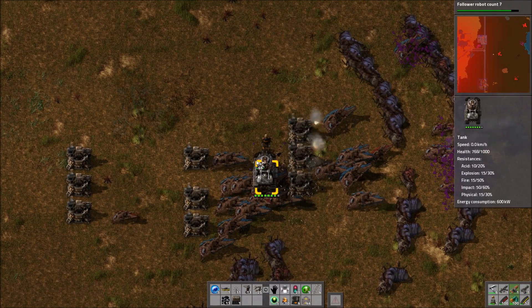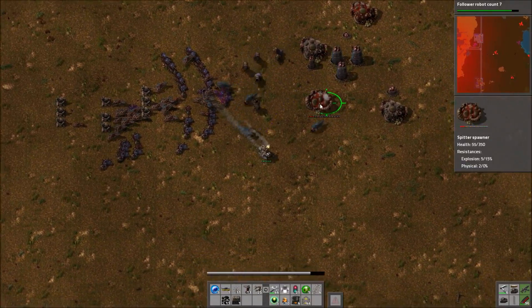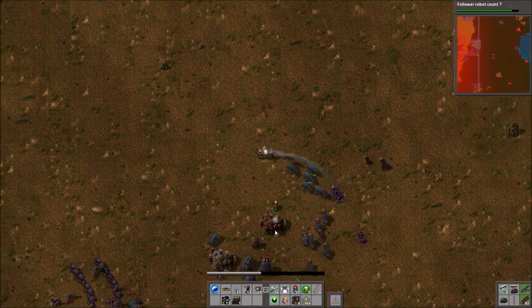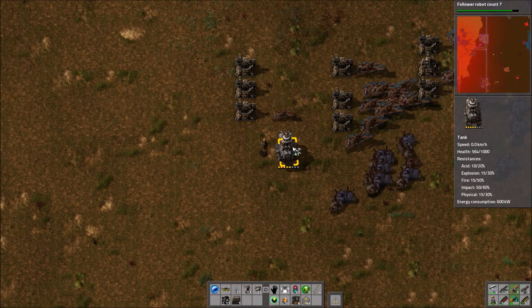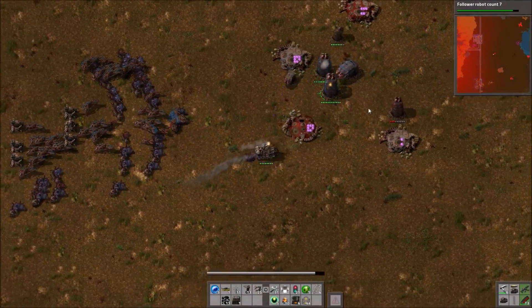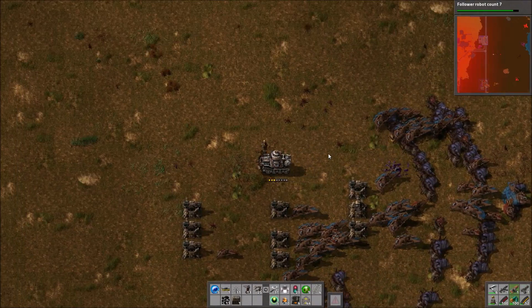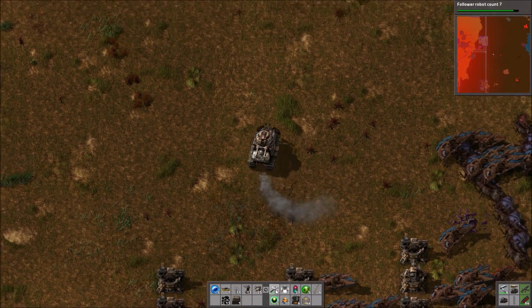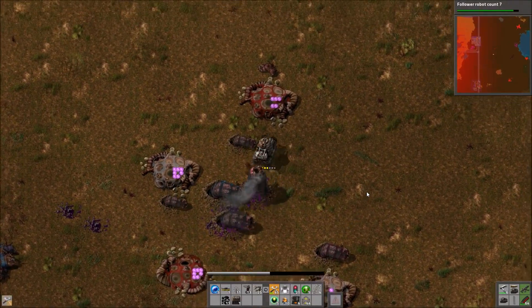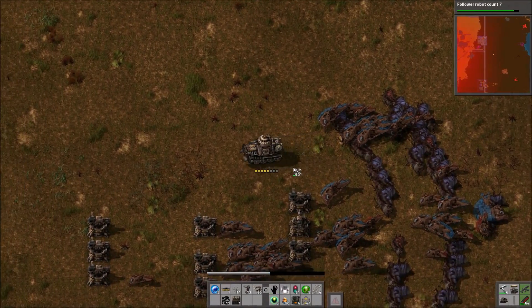While we're doing that, I'll talk about 0.13 — it's not out yet but it's definitely going to be very soon now. There's been some more news since the last episode. They've revealed the new art for the train, shown off in the Friday Facts before last, which came out not long after the most recent episode of towns.